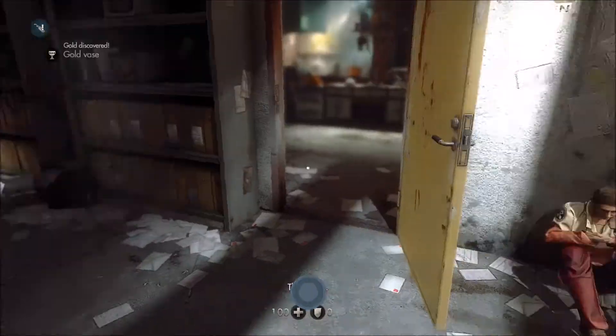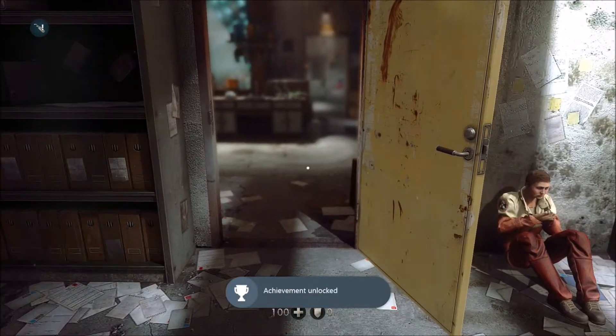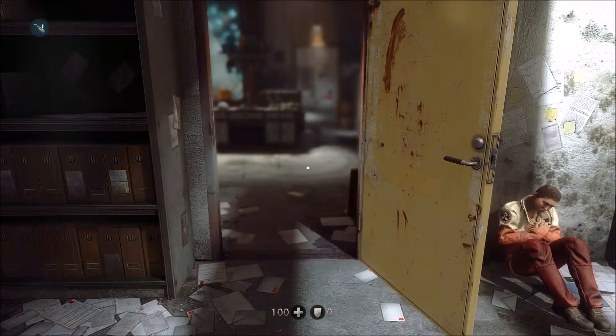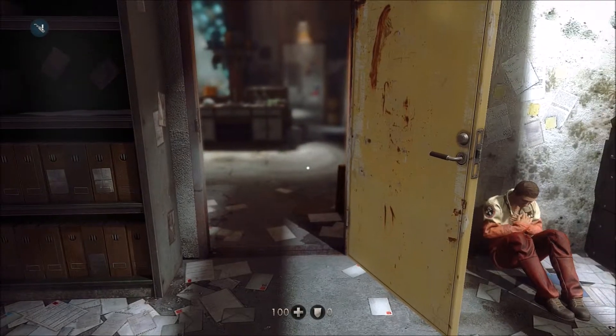Not entirely sure how the trading system works, but it's around about here that you'll get all that glitter. So yeah, all in all, quite an easy chapter to do for the collectibles — just Charlotte's Letter and the gold vase.